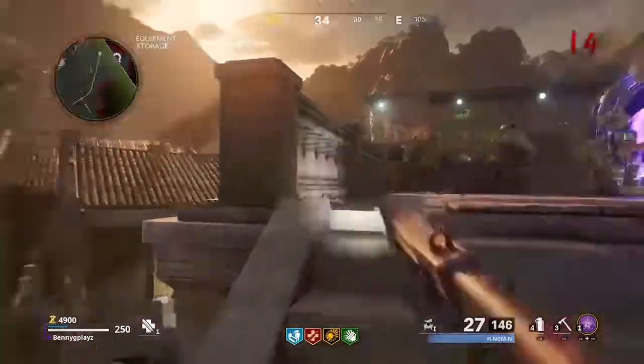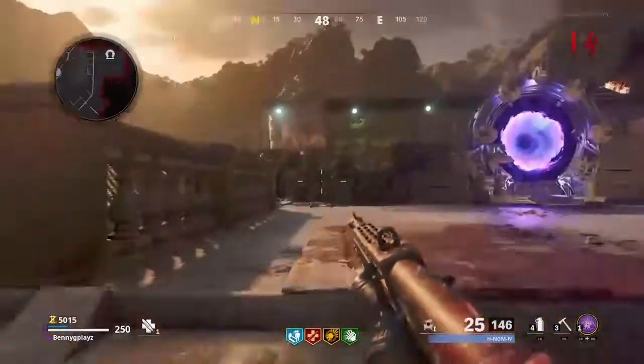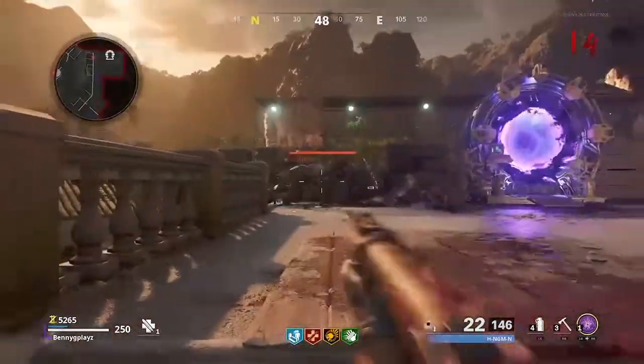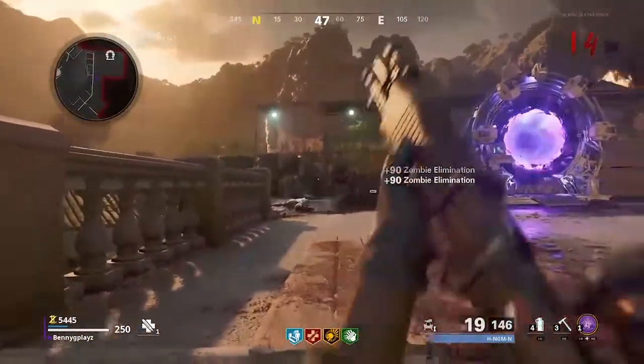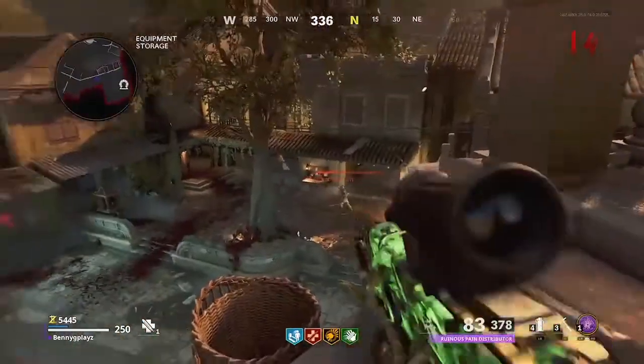And guys, if you want to get ammo, what you have to do is hop down, buy ammo, and get back in the spot. And that is it. Absolutely dumb glitch, but an absolutely fun one as well.